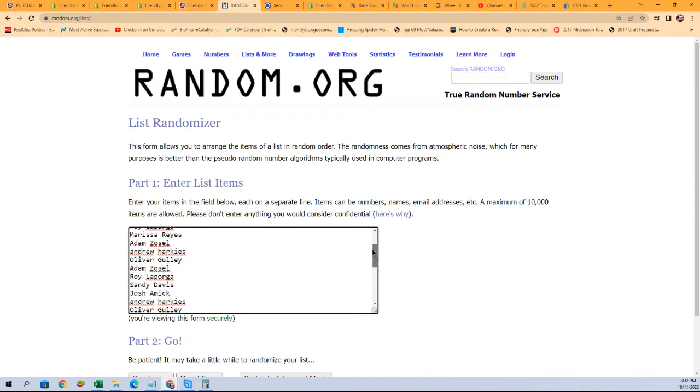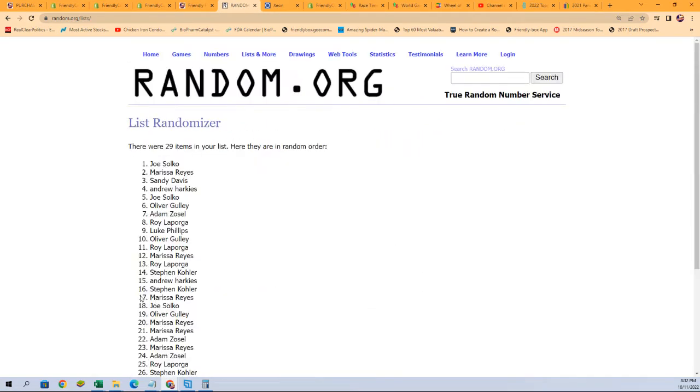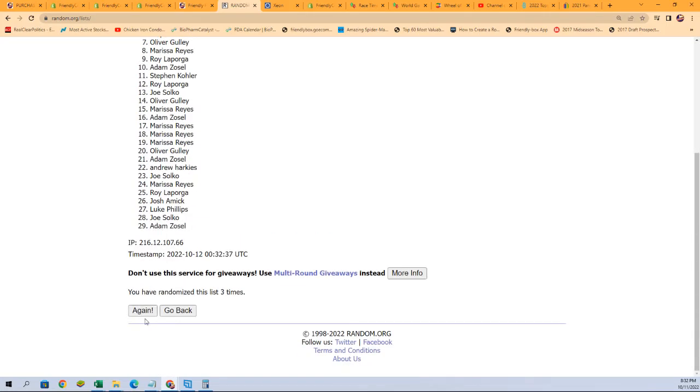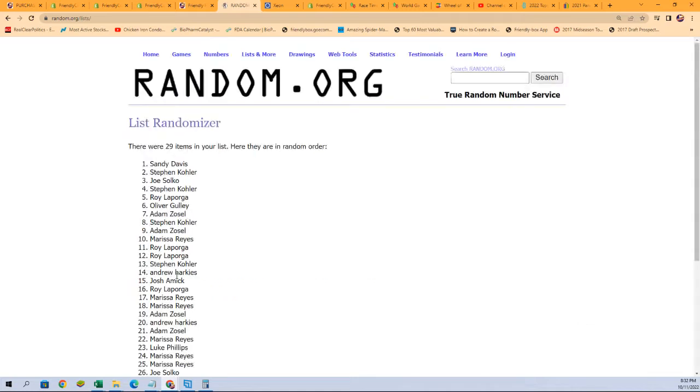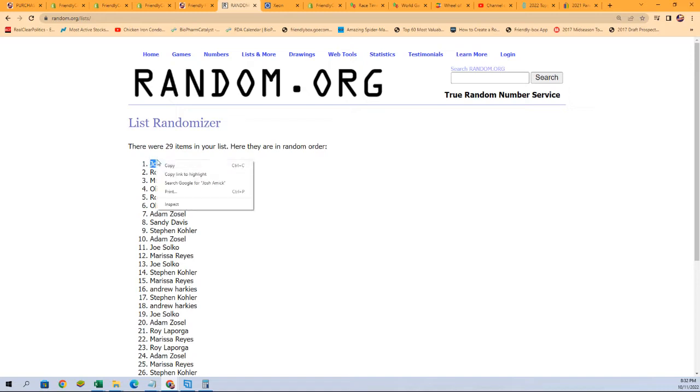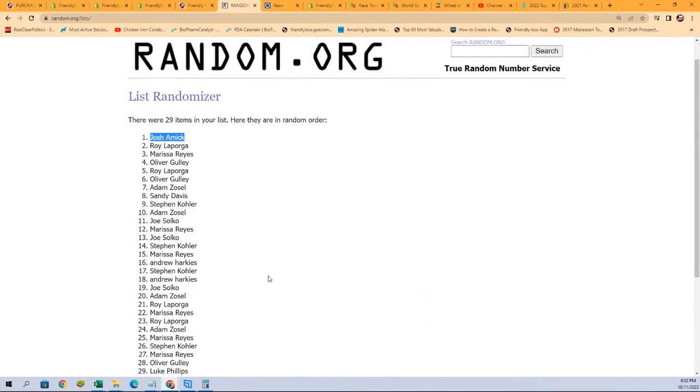Let's do this. Here we go. Seven times — one is on top after seven. Lucky number seven. Josh A, congratulations man, you just got the Mariners for free.